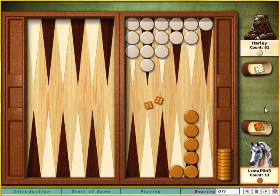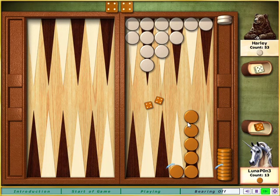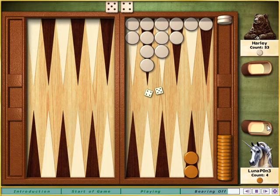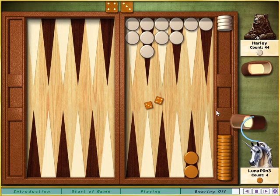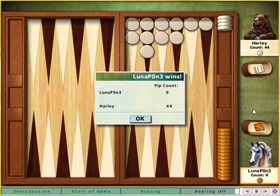You have a commanding lead. Even though I'm now finally bearing off stones myself, I don't think all the double sixes in the world could help me. And that's game! Nice work! My pip count represents the number of moves I had left to bear off all my stones. Yours, obviously, is zero.